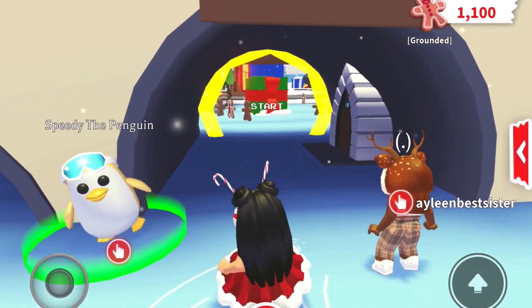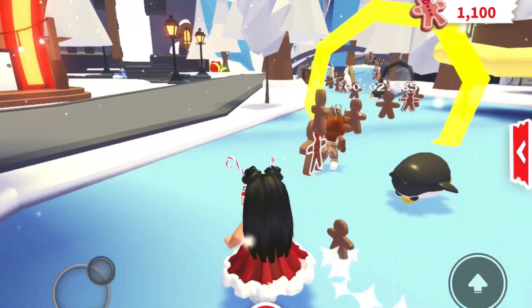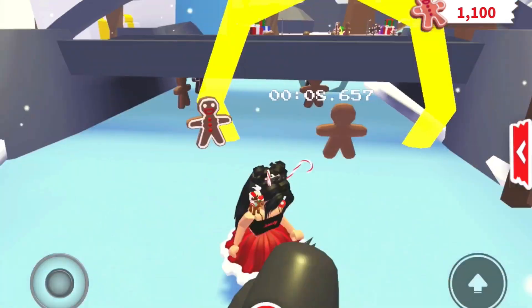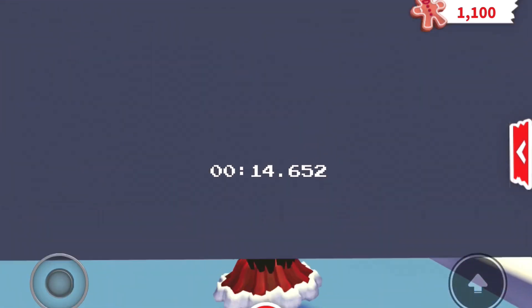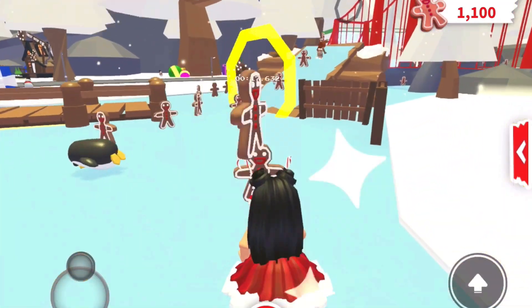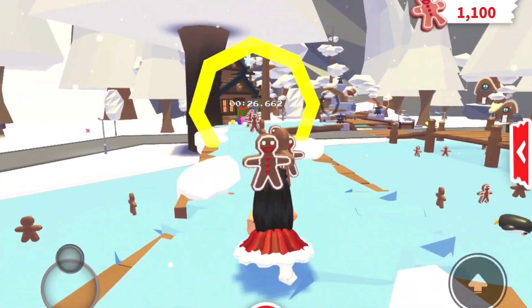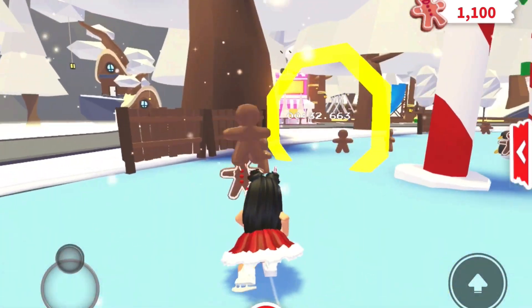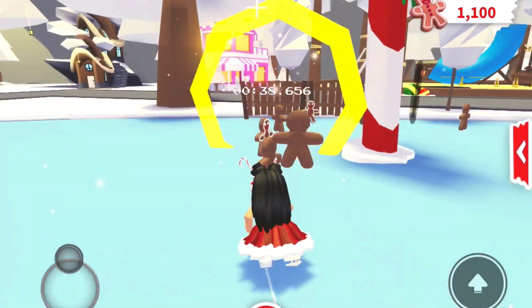Press ready and let's go — ready, set, go! Okay, I'm going to lead now. This is super fun to play with your friends or siblings. You just have to follow the yellow circles and while you do that you can collect gingerbread cookies along the way. There's also a timer so let's see who can go faster.